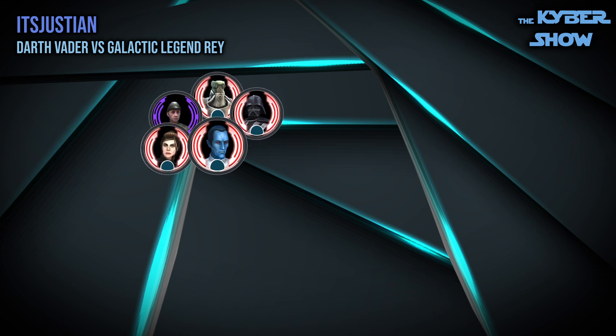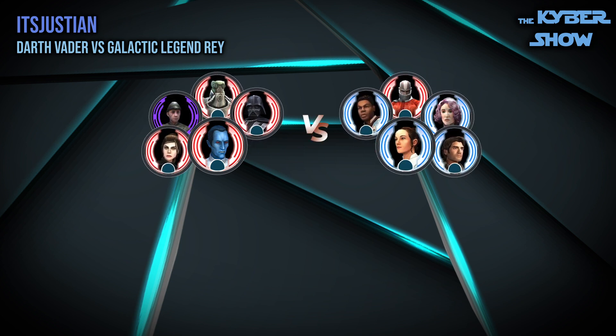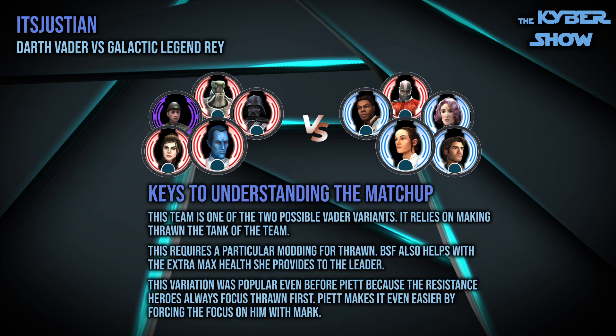Fight number one is Thrawn, Vader, Admiral Piett, Watt, and Fallen Bastilla versus Rey with Malak and Holdo, Resistance Hero Finn, and Resistance Hero Poe. This is one of the more difficult Rey teams to counter. In this particular counter, it relies on Thrawn being tanky enough to survive both Finn and Poe hits, which is helped by the Zeta on Fallen Bastilla. Turn order on your team is critical to make sure that the sequencing for Watt's second attack, Vader, and Fallen Bastilla all work in the way that you want. It's also important to check the speeds of the opponent's Finn and Poe to find out when they're going to move in sequence as well.